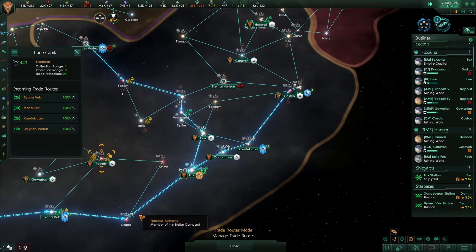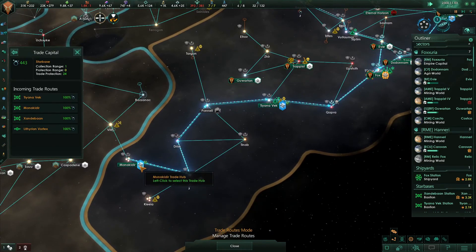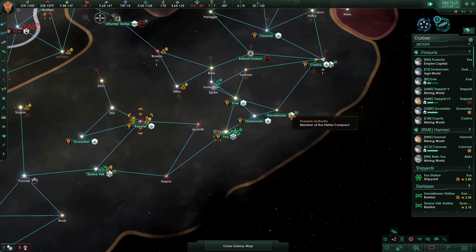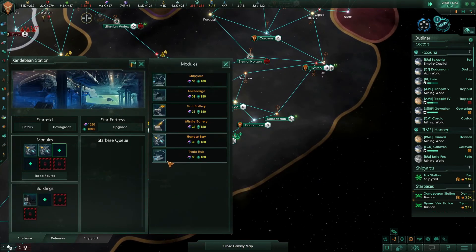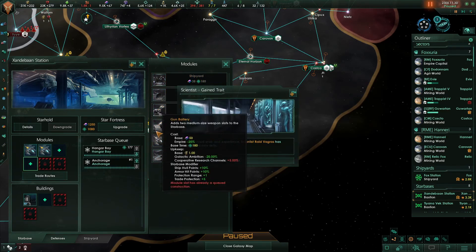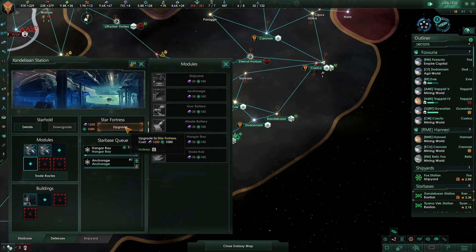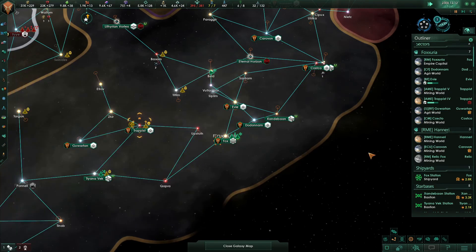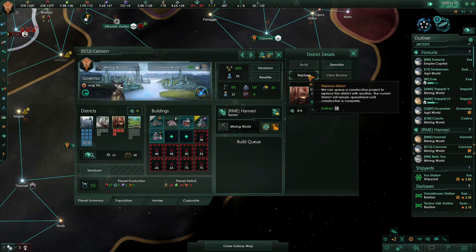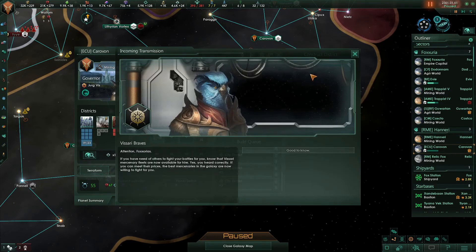Of course you have to make sure you don't end up with this problem over here. But you go to there, and you go to the home route — good. This — hangers, that's all we're doing here. I'm going to put an anchorage on here. Korobon — you are in position now, let's replace these with cities. Visari Braves attention Fox Aureas: if you have need of others to fight your battles, the Visari Mercenary Flutes are now available for hire. That's awesome — these guys have come over here and said hey, if you need us to fight for you.